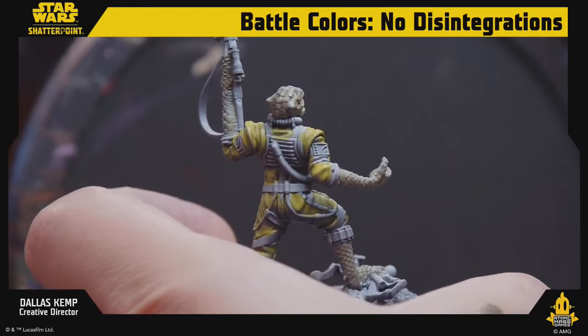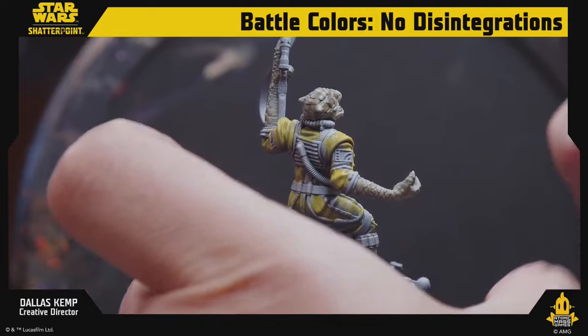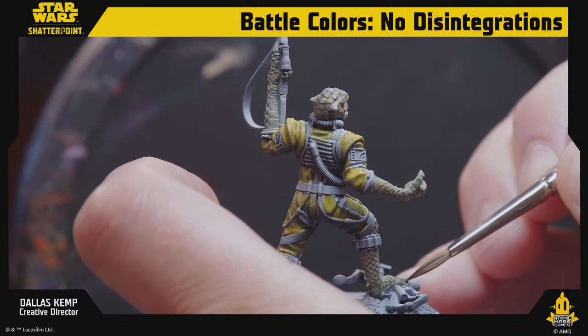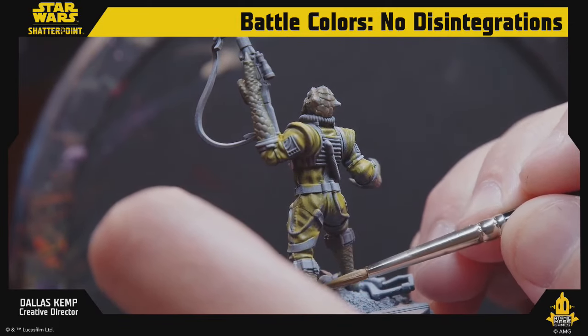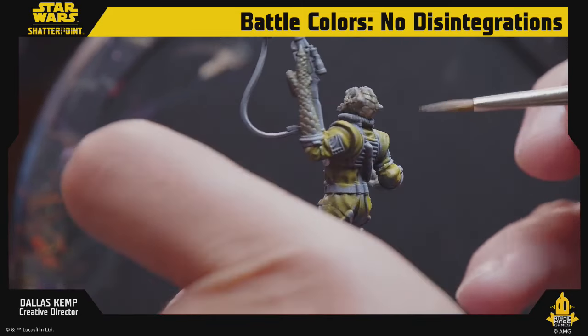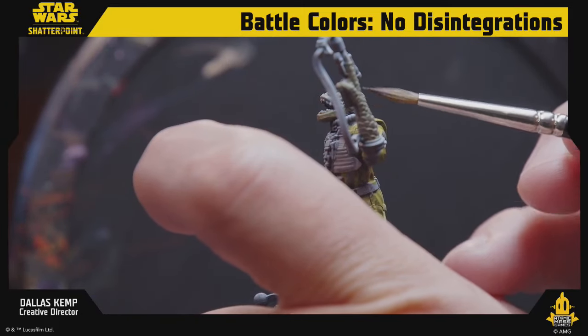Dengar is the best! What game is this miniature for? This is for Star Wars Shatterpoint — the No Disintegrations character pack. They're all fun bounty hunters and they're not a squad — you take them as individuals into your force.